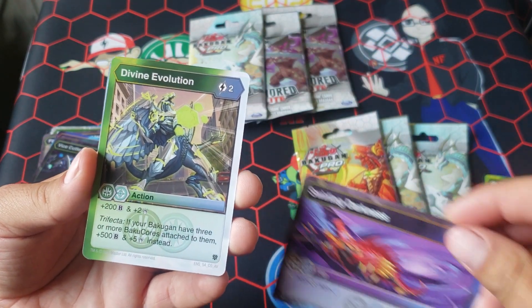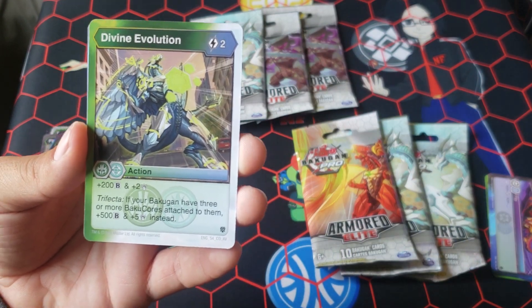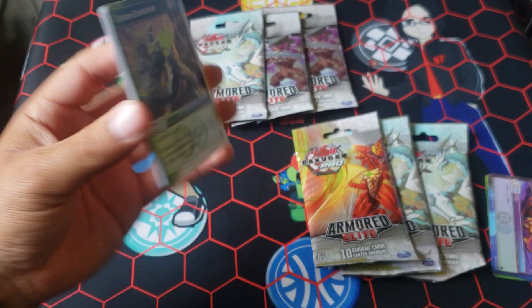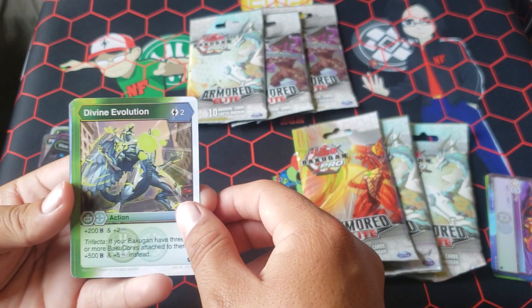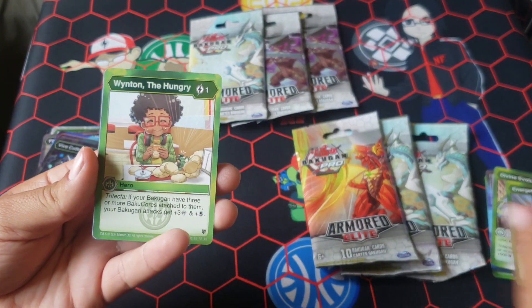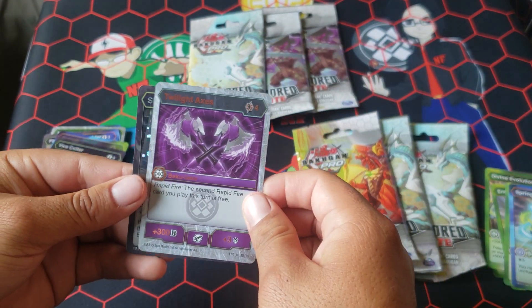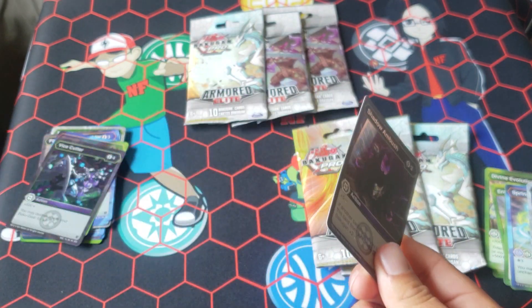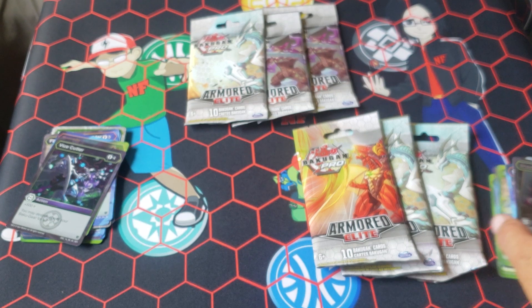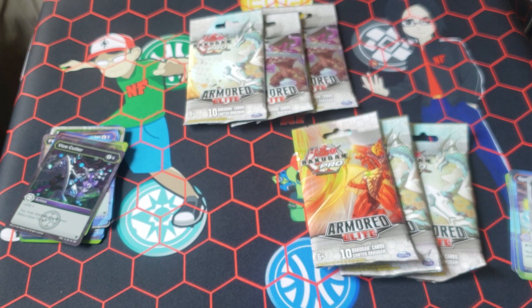Swirling Darkness — this is the one. Darkest Aquas, holy crap — we need this, this is our first one. Divine Evolution. Ventus Chaos 2-2. Trifecta 5-5 — it's a 2 for 5-5. That's good, and it's a common. Energetic Decay, also really good. Carapace Spin, really good. You got Twilight Axes — nice. And a Hex Shadow Ambush. That was amazing, except for the Hex.